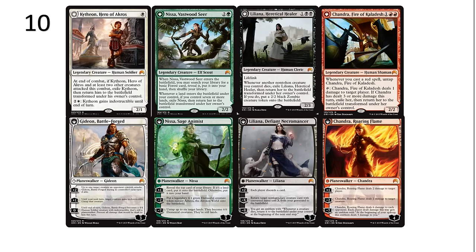Nissa, Vastwood Seer is also very good. When she comes into play, she helps you ramp — she searches your library only for a Forest. Whenever a land enters the battlefield under your control and you control seven or more lands, Nissa transforms. Her Planeswalker side might be the strongest of all of them. Her plus-one can put a 4-4 green elemental creature into play — it's legendary, so you can't stack them — or reveal the top card of your library and put it onto the battlefield if it's a land, otherwise put it into your hand. She can also untap up to six target lands and they permanently become 6-6 elemental creatures.